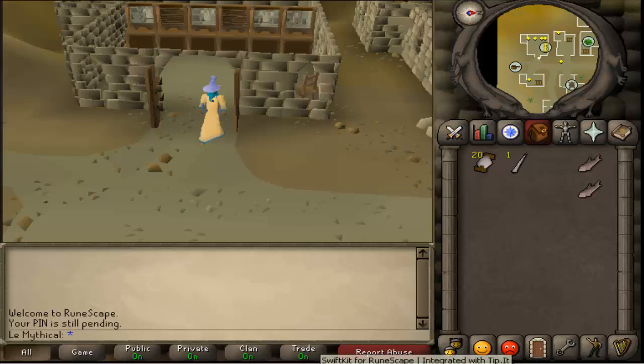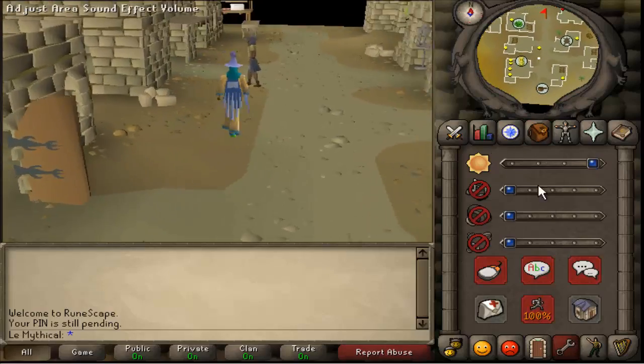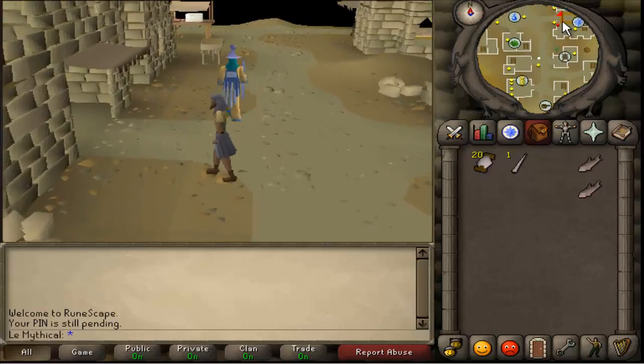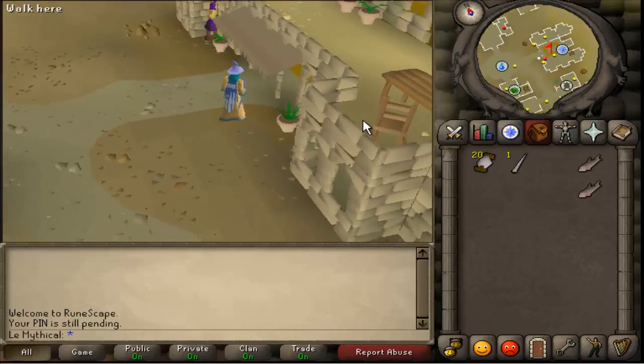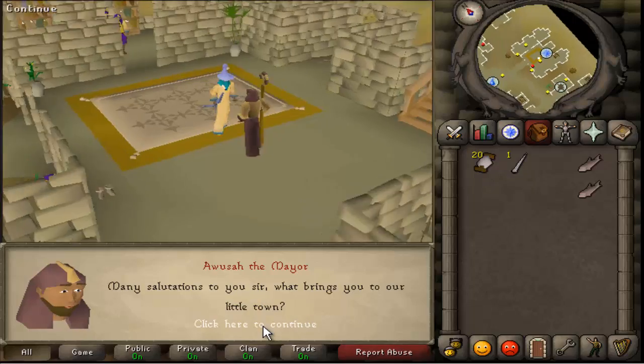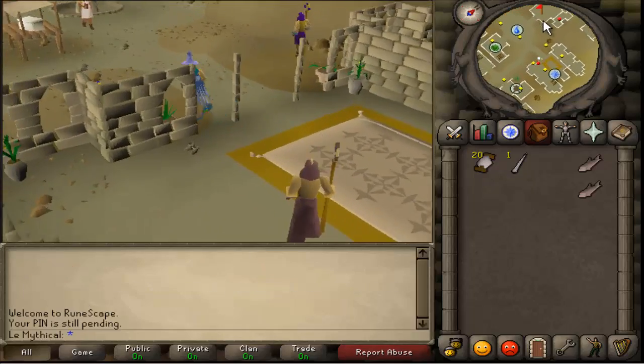I'm currently at the bank. First, run to the start of the quest and talk to the Mayor. I don't have to because I've already started it, but it's not a very long talk. Just talk to him and then go up here.